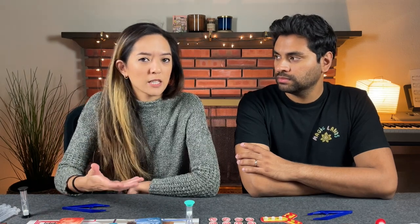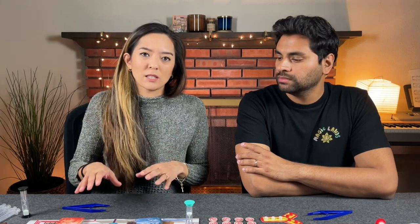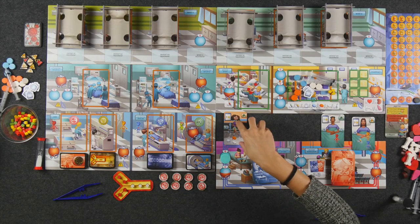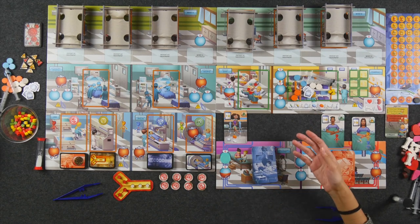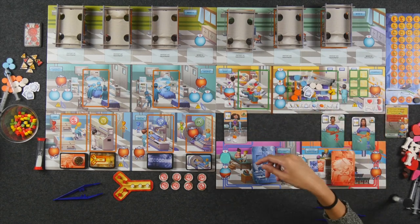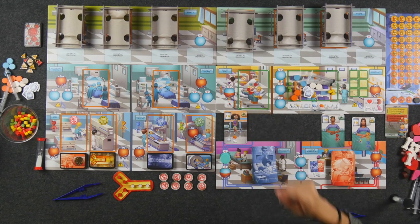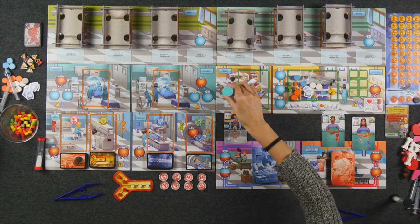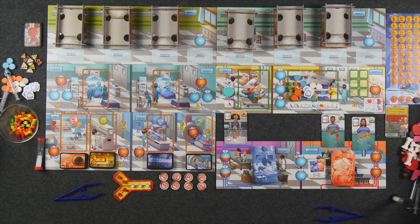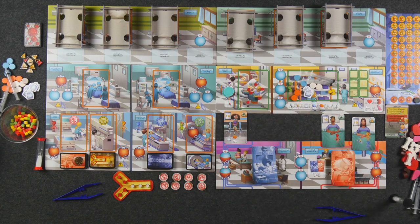Some objectives require you to hit a certain point threshold, and some just require you to treat a certain number of patients. If you need to treat a patient and those medications are not in the pharmacy, you need to restock. In order to restock blood, you need either a nurse or a medical doctor. The numbers below tell you how many of that type of medication you're allowed to fill. So if I were to place a nurse there, I can take three units of blood from the supply. One worker placement spot is for one type of medication or supply — you can't mix types.